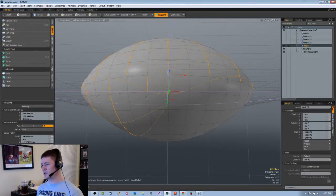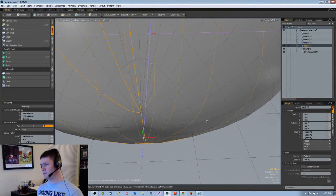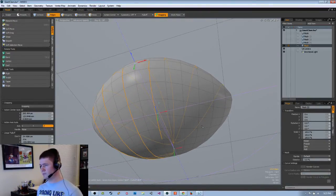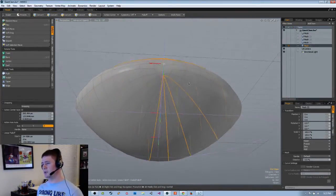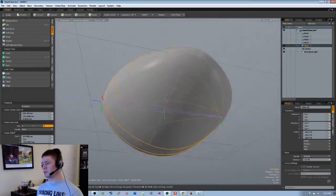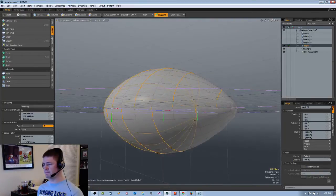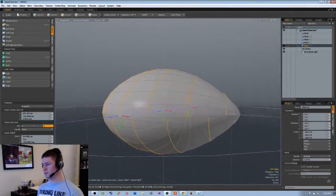Just need to make sure I'm selecting the alternate — alternating these lines from the top. Did I get that last one? Nope. I don't know how many people are in the chat watching — all I can see is the chat. BrokeKiller, if you are around, do you do any 3D modeling stuff or is it just programming?